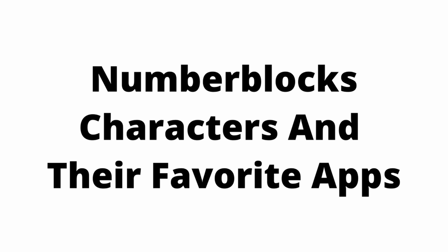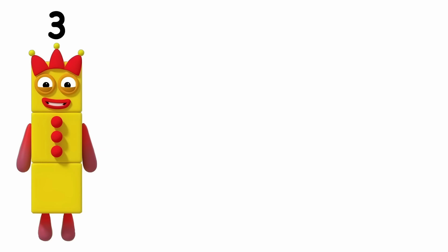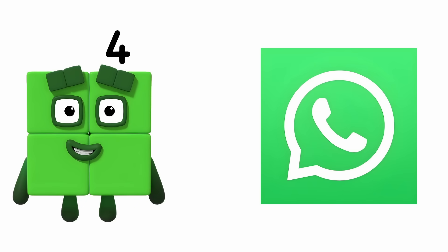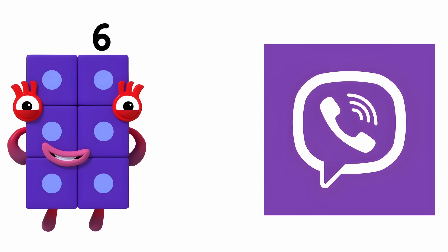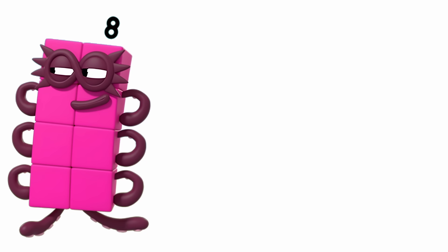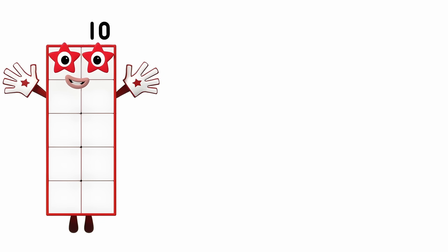Numberblock characters and their favorite apps. One: YouTube Kids. Two: File Manager. Three: Snapchat. Four: WhatsApp. Five: Telegram. Six: Viber. Seven: Instagram. Eight: Messenger. Nine: Settings. Ten: Pinterest.